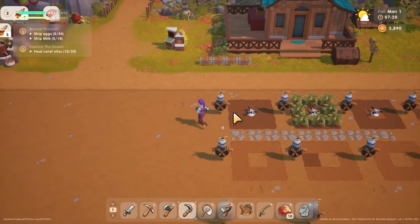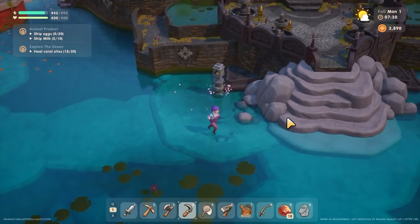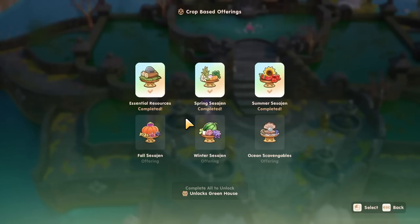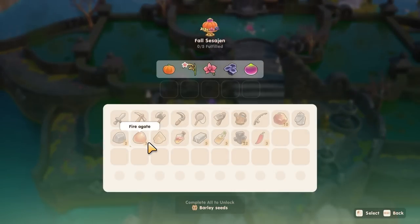I want to go and check with the goddess what the autumn bundle is - just want to see what I'm looking for right now, because I'm still not finding all of the undersea things. Summer season is completed; fall and winter still to do. For fall I believe we need a fig, a black trumpet mushroom, orchid, rice, and pumpkin. Probably black trumpet and orchid are my two scavenger ball things.